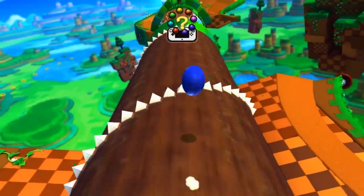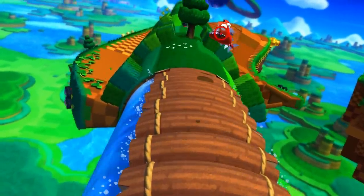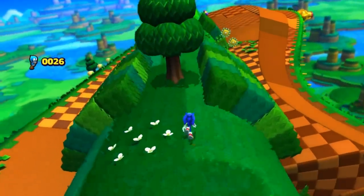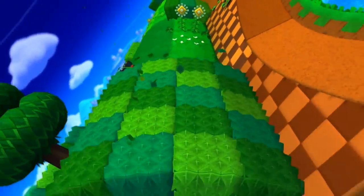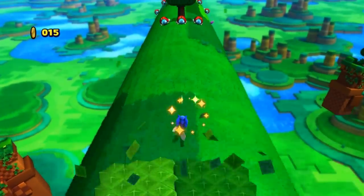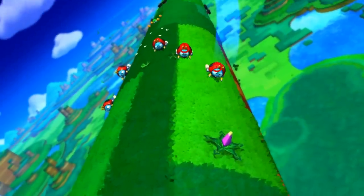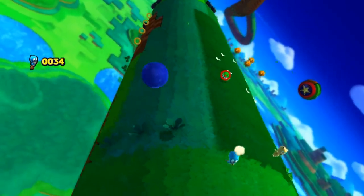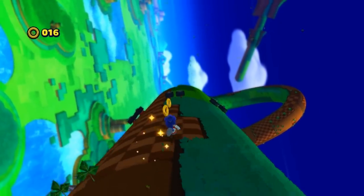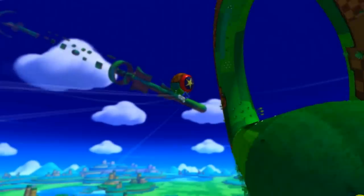Sonic geht auch ein bisschen zurück zu den Wurzeln. Was ein bisschen verwunderlich ist, weil die ganzen Gegner, die Roboter, das stammt alles so ein bisschen aus der Mega Drive Ära. Hätte ich nicht gedacht, dass wir vom erwachsenen Sonic wieder zurückgehen zum bunten Sonic mit Käferroboter. Und ja, auch die ganzen kleinen Tiere – darunter die Flickys – muss man wieder befreien. Das ist eigentlich auch die Kernstory.